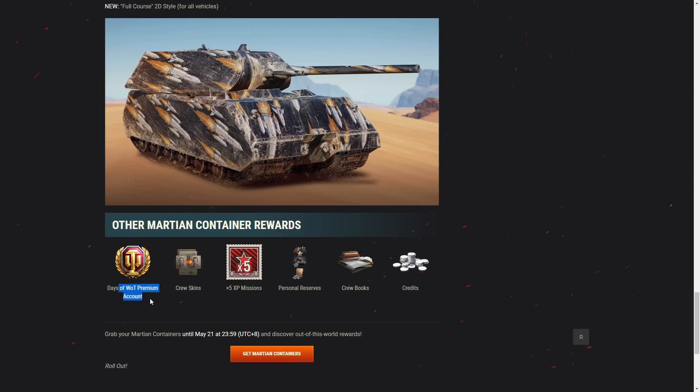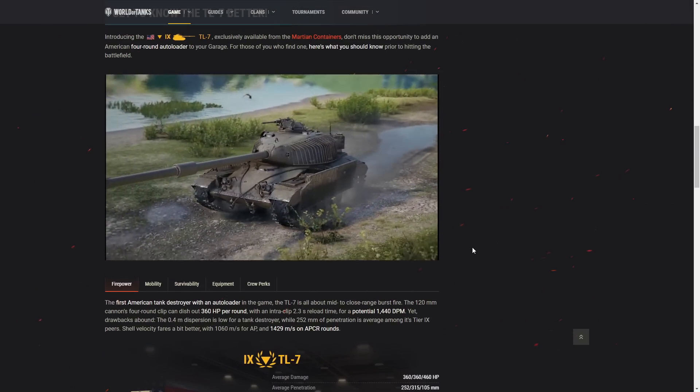Premium time — for many of you who purchased holiday ops or Christmas boxes, this is worthless because you're swimming in premium days anyway. Crew skins — for me, garbage. X5 missions — for me, extremely good. Personal reserves and credit boosters — excellent. Crew books helping get credits — definitely a filler.